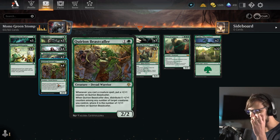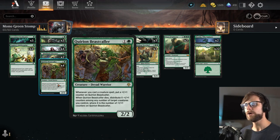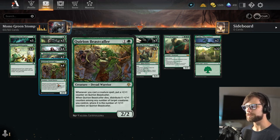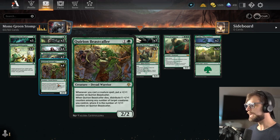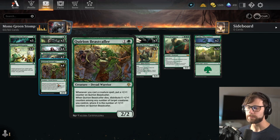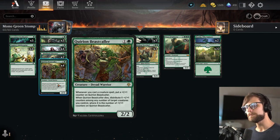The first new card is Quirion Beastcaller — a 2/2 for 2 with amazing art. Whenever you cast a creature spell, put a +1/+1 counter on the Beastcaller. When it dies, distribute X +1/+1 counters among any number of target creatures you control, where X is the number of +1/+1 counters on the Beastcaller. So this is going to be growing throughout the game, and when it dies, we get to distribute those counters however we see fit.